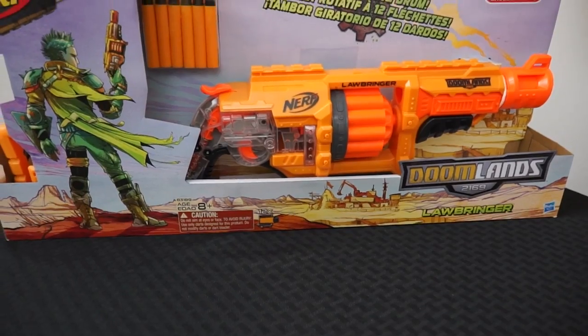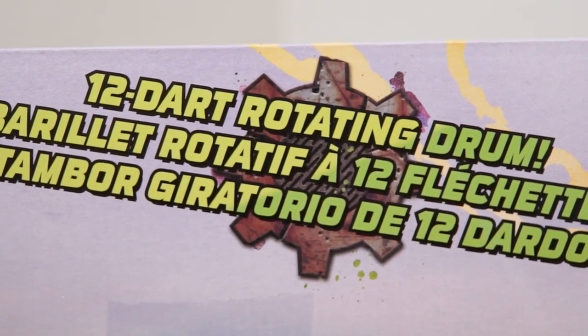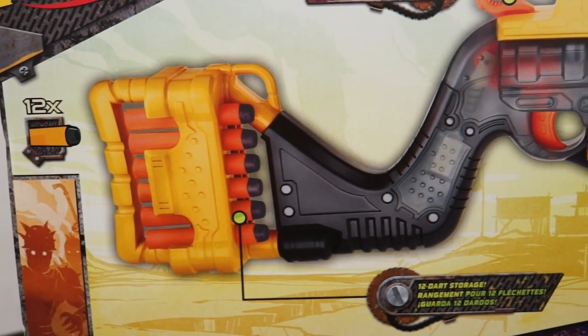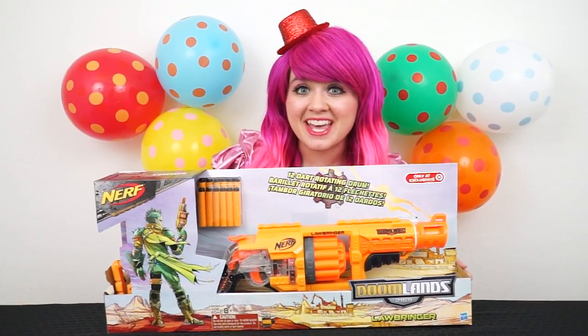It's the Doomlands 2169 Lawbringer! Wow, this looks really cool! This Nerf gun comes with a 12 dart rotating drum! It says 12 dart storage! Cool, you can even store your darts on the butt of the gun! Wow, this thing looks epic!